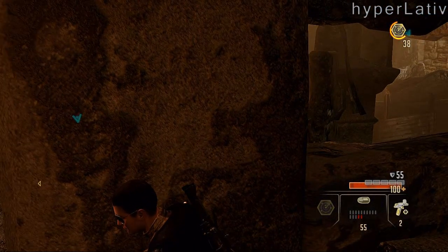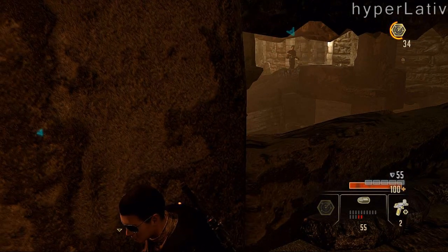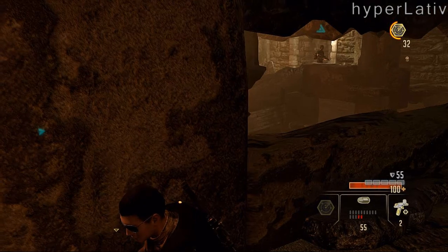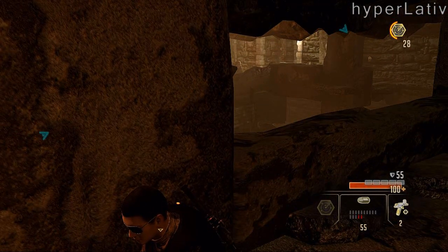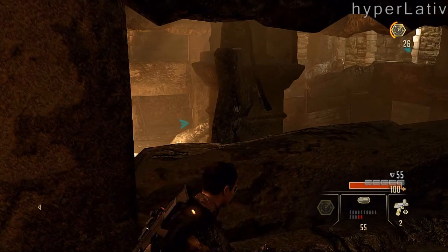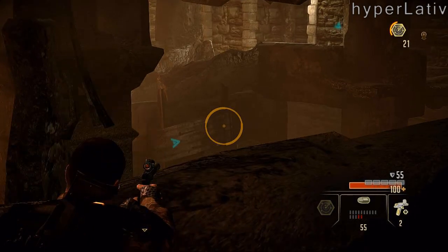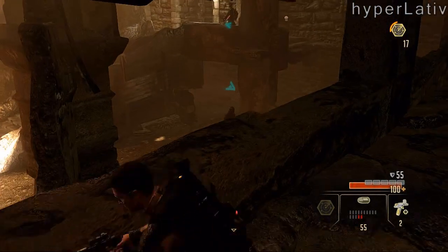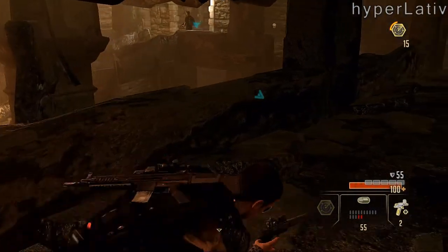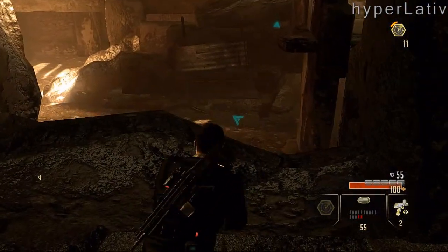Right now I can see there's two more guys in this room. There's one on the right on that ledge, and there's one to the left of me down on the ground — the first floor, call it whatever you want. I'm a bit uncertain how to tackle this situation, so my first thought is to use a critical shot on the guy on the floor. I can't get my sights on him right here, so I go over and try to aim down on him.